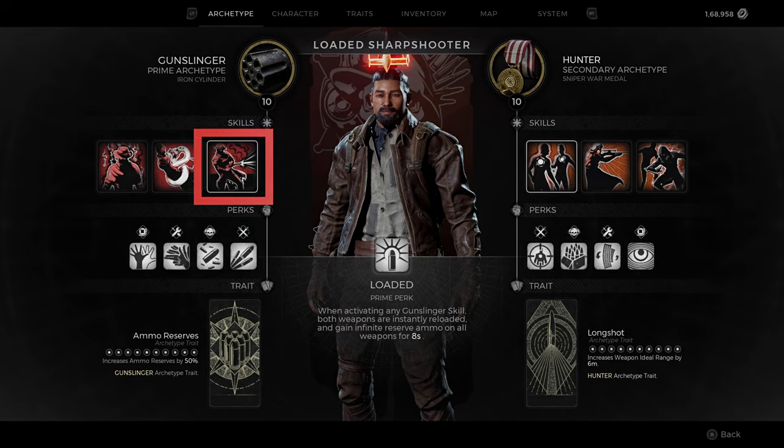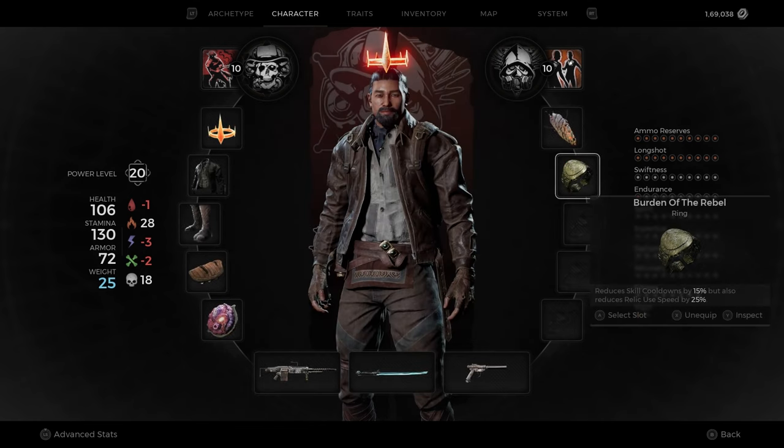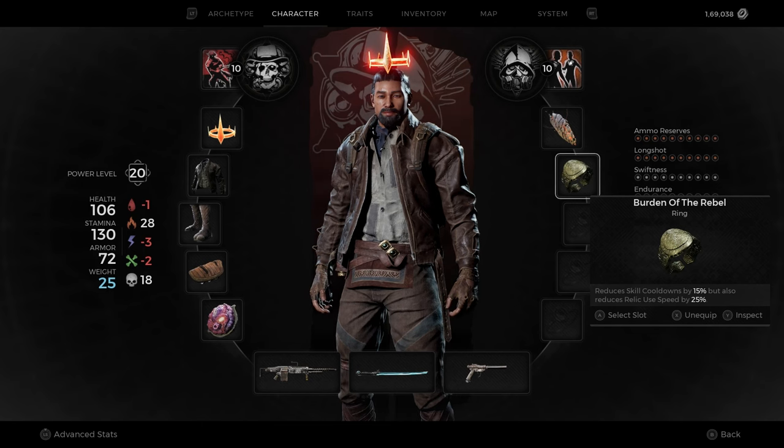The first ring we need is Burden of the Rebel, which reduces skill cooldown by 15% and increases relic use speed by 25%. To counter this increased relic use speed, I'll be using Enlarged Heart, effectively negating the downside of this ring. You can obtain this ring from the Empress at the Red Throne — all you have to do is give her the Thane Seed from the Widow's Court. If you want a detailed video on Widow's Court, let me know in the comments below.